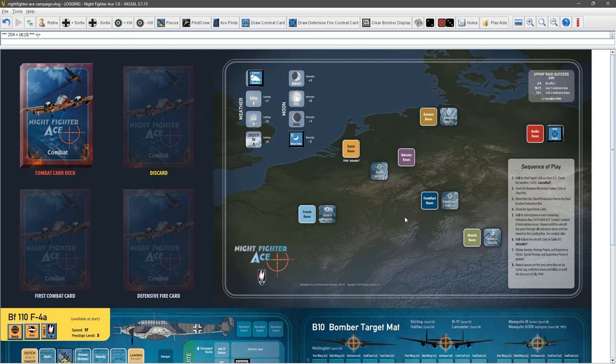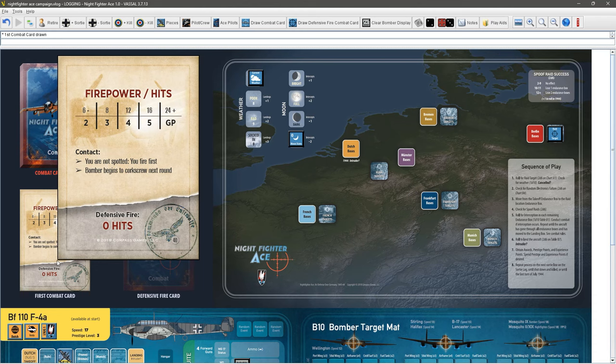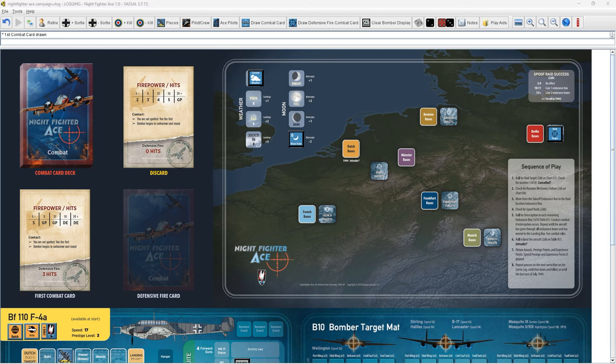We draw a combat card — it reads 'you are not spotted, you fire first.' I was planning on using the Schräge Musik. We draw another card for that and get 4 hits. Now we have to determine what those hits are; we bring up the bomber damage. Because it's Schräge Musik we're aiming at a wing — we'll go with the port wing this time, since we went all starboard in the previous mission.